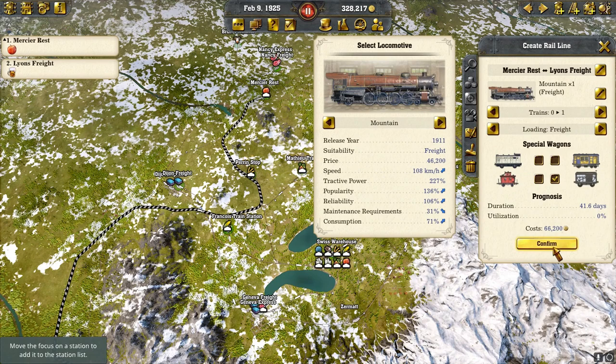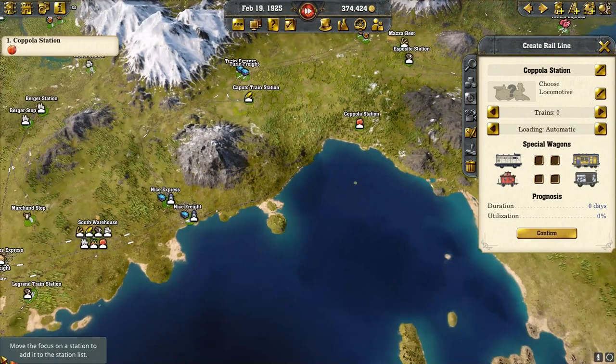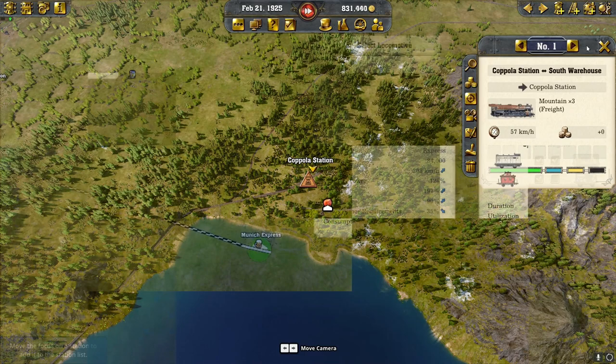We're bringing vegetables and fruit into our south warehouse to serve Nice and Marseille — three trains on the vegetables, same for the fruit. Maybe they won't need three yet, but we'll throw that down.